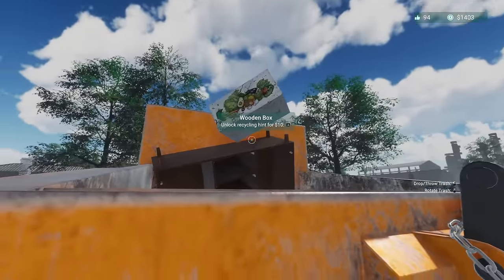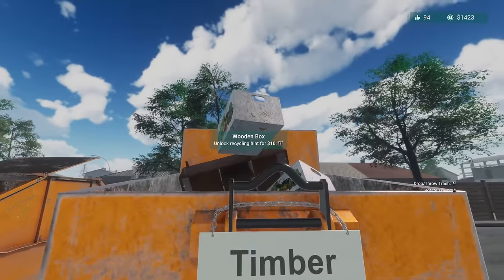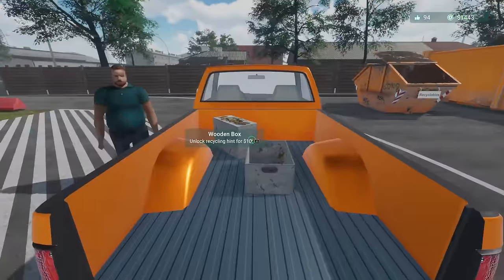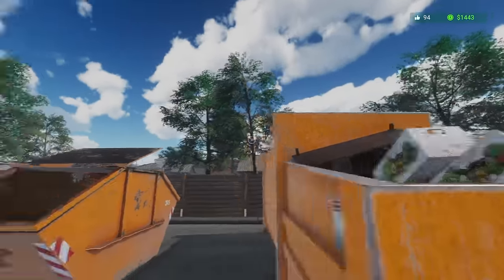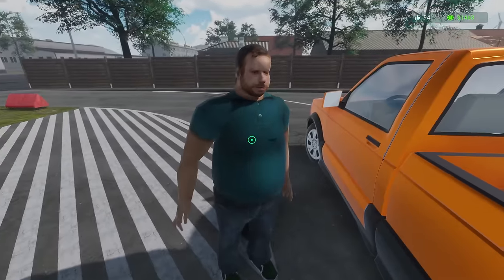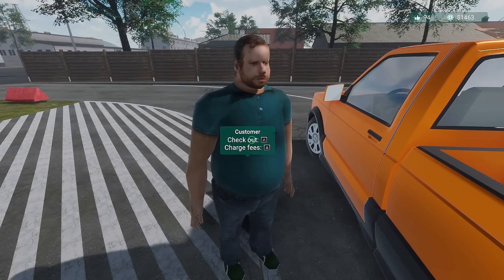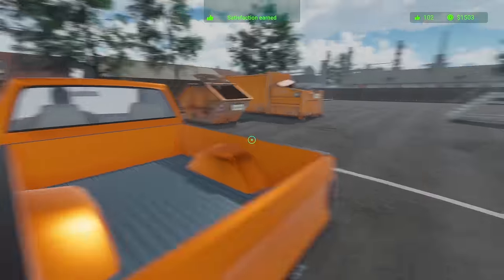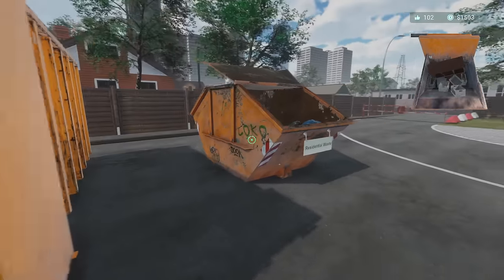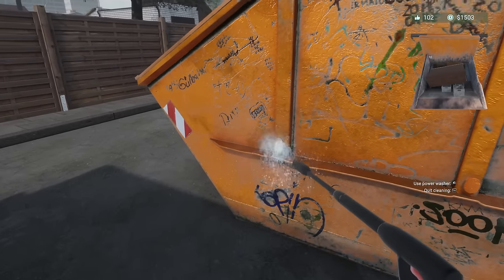I'm starting to think I need like a basket of some sort so I don't have to run back and forth, but you do run at 700 miles an hour, so there's that. I'm pretty sure I'm running faster in this than I do in Pacific Drive — my review for that will be coming out soon. Check out — yeah, you're fine, no fees. Turn on the compactor — there we go!